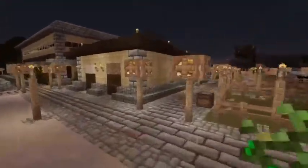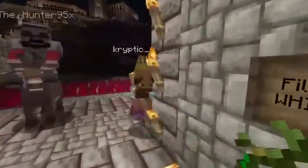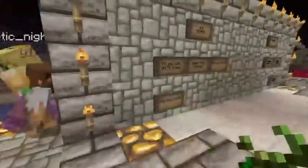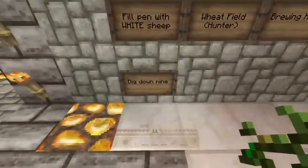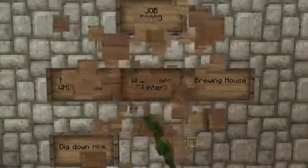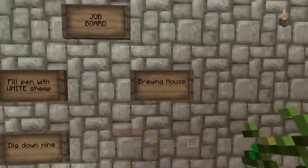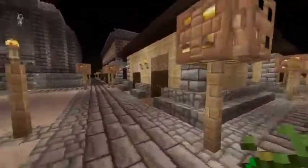We've got a few things from the job board done. There's Sky. We're still filling the pen with sheep, we're still digging down the mine, but the wheat field has been completed — Hunter finished that, it's all automated, it is super nice looking, and he is in the middle of doing the brewing house as well, so that will get done.